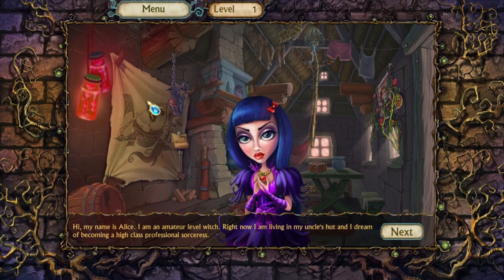Right now I'm living in my uncle's hut and I dream of becoming a high-class professional sorceress. I love this dragon in the background — it's got a bottle, it must be a baby dragon. Or a sea monster dragon. The artwork in the last two games was stellar.